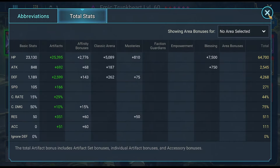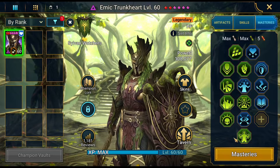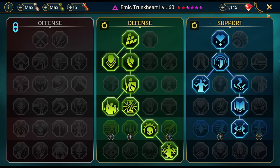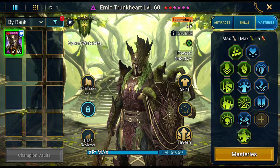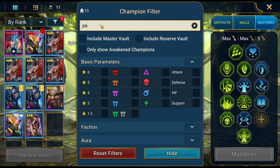Amic is at 271 speed, he's in the Regen set, and is resistance-focused because he needs it. We'll take a look at the masteries for the champions first before we jump into testing and showcases. Let's check out the Pain Keepers.